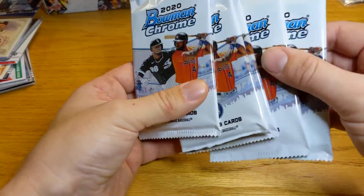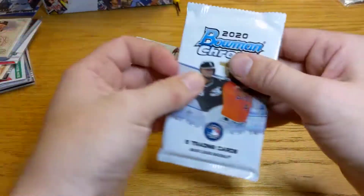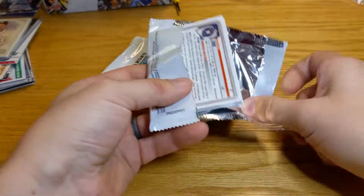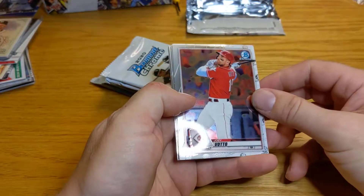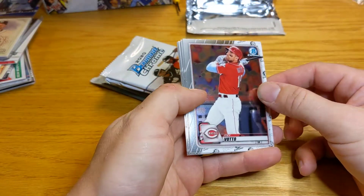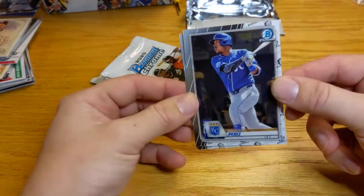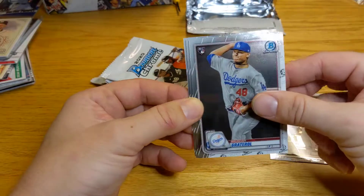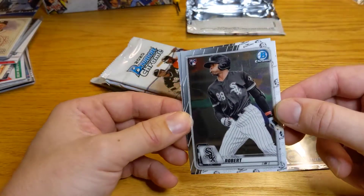Here's five packs and Otto will open up one or two as well. Hey look, it's your guy — Joey Votto! Otto collects Joey Votto because it has his name in it. Salvador Perez. Gratterall rookie card. Oh, there's a nice one — there's a Luis Robert rookie card right off the bat.